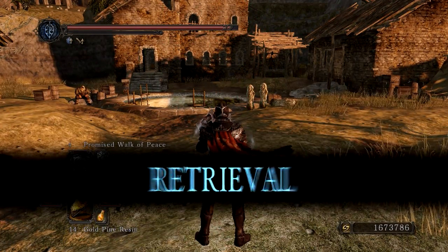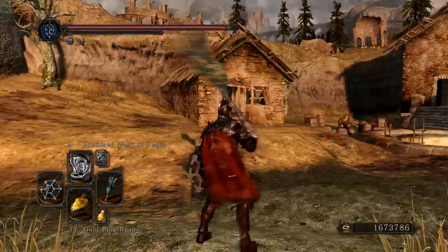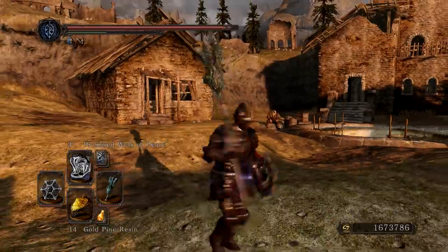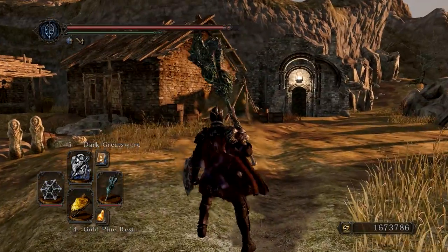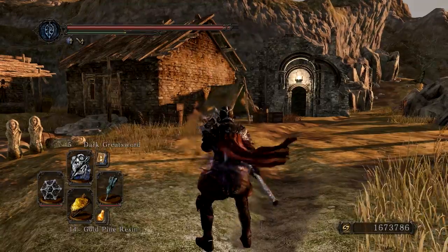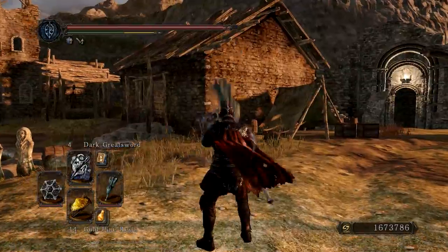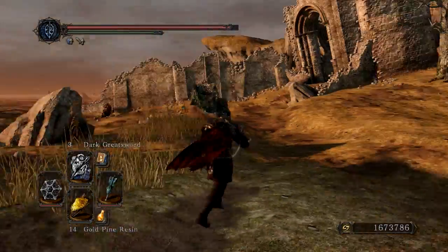Promised Walk of Peace is just Tranquil Walk of Peace from Dark Souls 1, but nerfed — you also become slow, and everyone around you becomes slow too. And last is Dark Greatsword, which is like the magic greatsword but it also fires a laser beam. Right now it is ridiculously overpowered — I did damage testing — but I think the patch on day one might fix it.